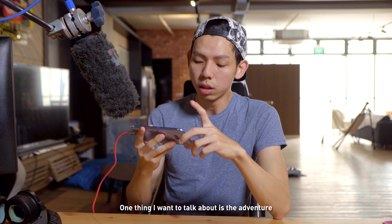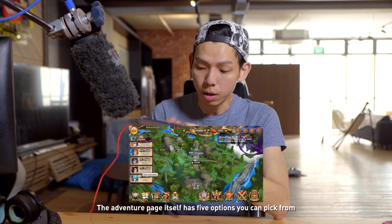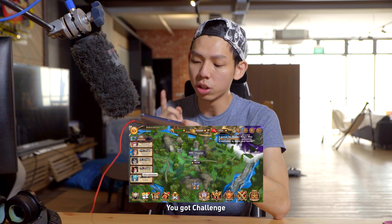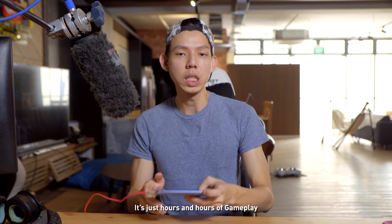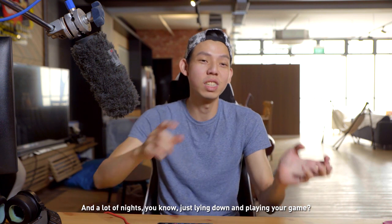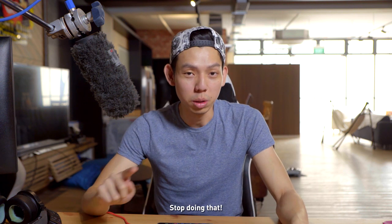One thing I want to talk about is the adventure page, which has five options: Soul Gate, Boss Trial, Arena, Challenge, Sky Tower, and the normal adventure mode. It's just hours and hours of gameplay — a lot of nights just lying down playing. I need to stop doing that.